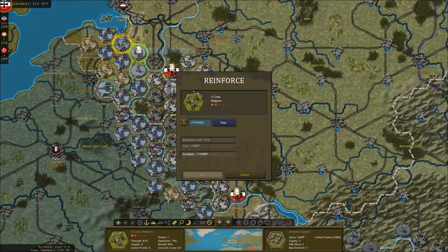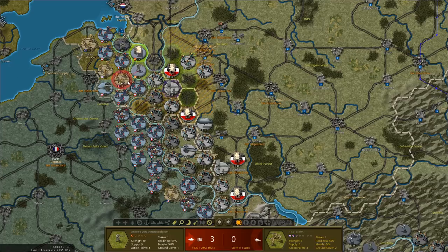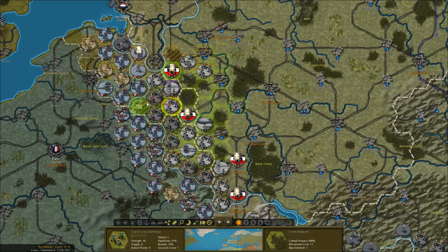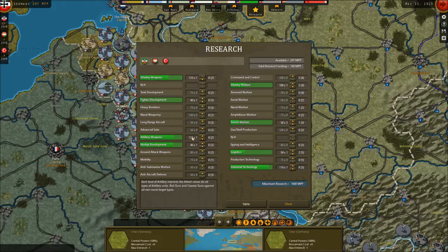We're reinforcing the German troops all along our line who now have level 2 entrenchments thanks to our development of entrenchment technology. We'll also reinforce the Belgian troops up here. If they do nothing next turn, I may attack this salient from three sides to try to destroy it and strengthen our position toward Antwerp — though Antwerp's probably going to fall soon anyway. I need to be spending money on research like heavy artillery for Germany — we've almost gotten to level 2 on that anyway.